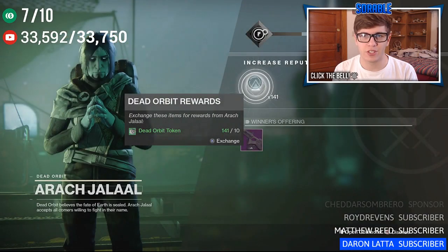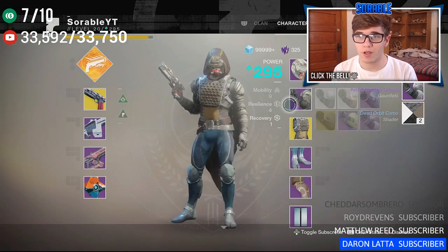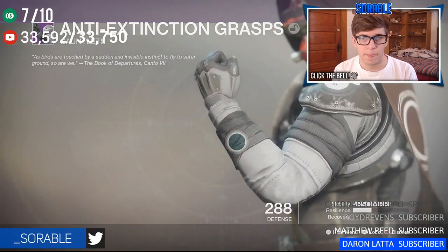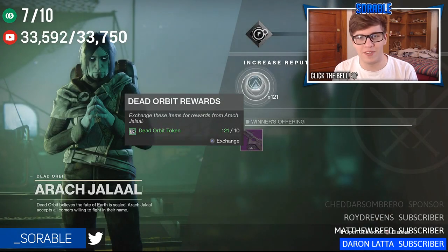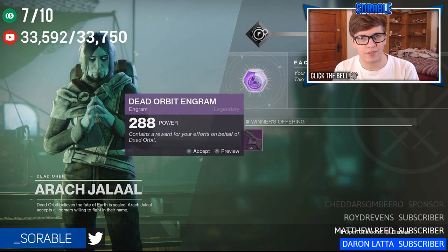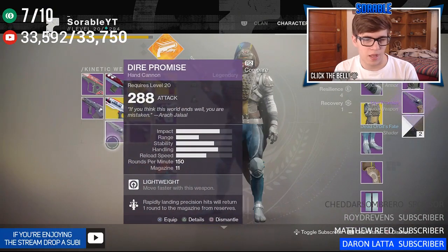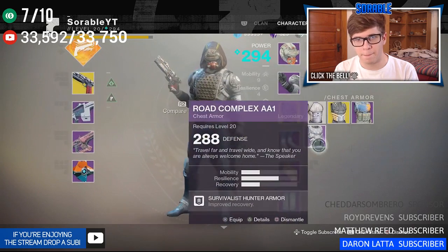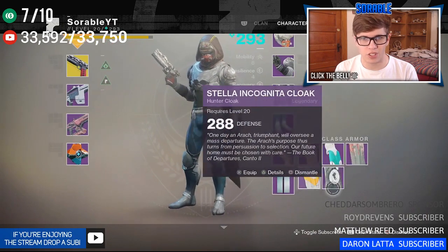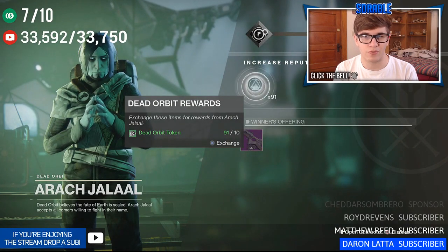I think this is our fourth package. We got some Dead Orbit gauntlets — let's go ahead and put them on. Yeah, they are — those look nice! Let me know in the comments what your favorite faction armor gear is. So we got another Dire Promise — the duplicates are real. 288 light, every gun has the same roll. We're just gonna start putting stuff on just to be festive with the faction rallies. We have a hundred tokens left, which I think should equal about five packages.